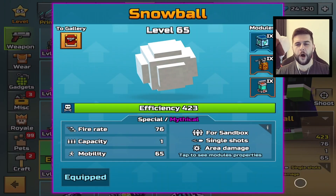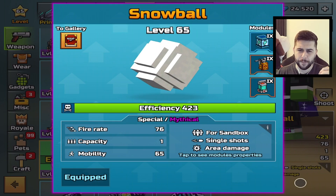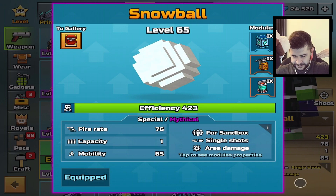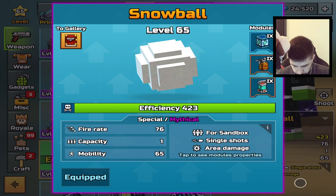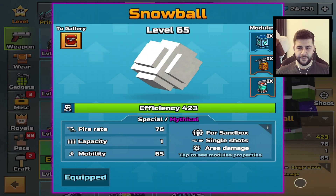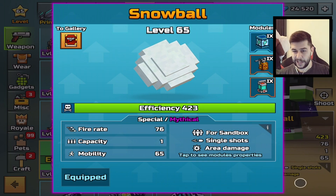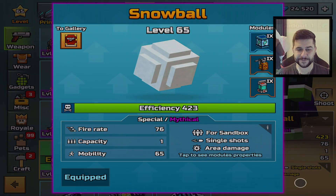Who said sandbox weapons can't be good? It wasn't me. This thing was an absolute beast. Obviously the fire rate was low and the travel time really sucked, but if you were in a corridor map, close proximity to somebody else, and you threw this, you will get kills. I'm so impressed. Thank you so much for recommending this. Leave a comment down below and tell me what we're doing next. See you all in the next video. Goodbye!